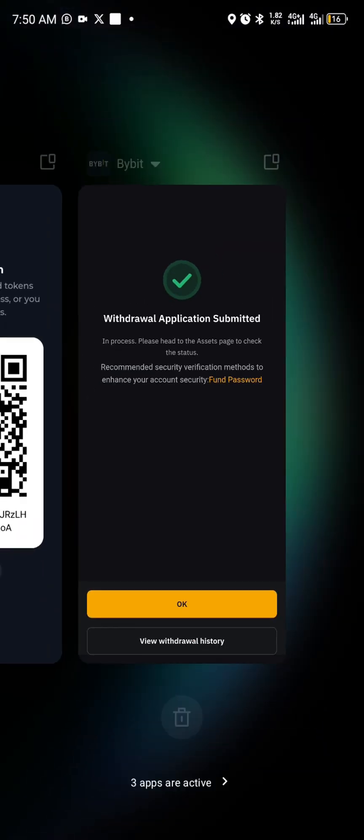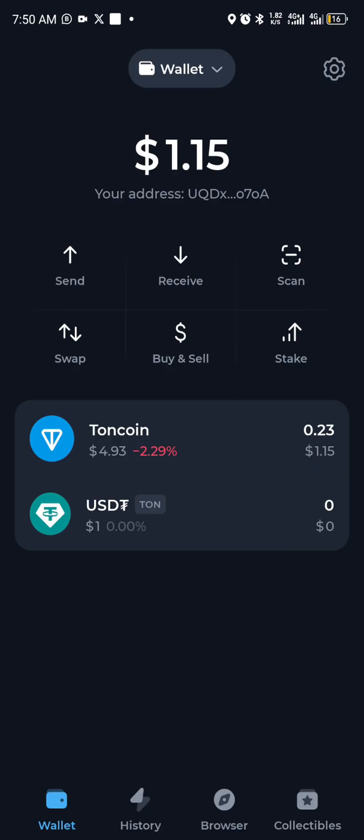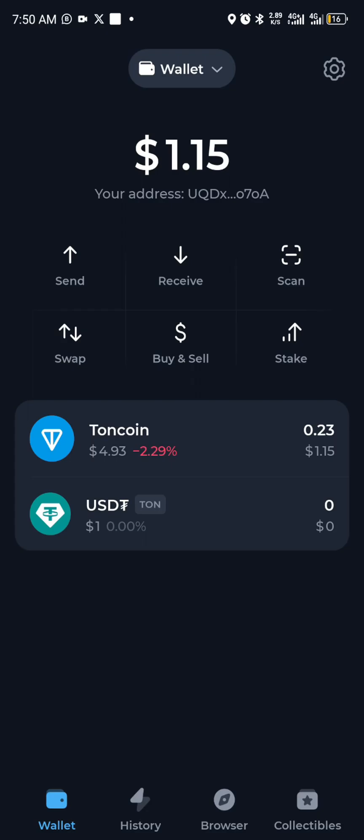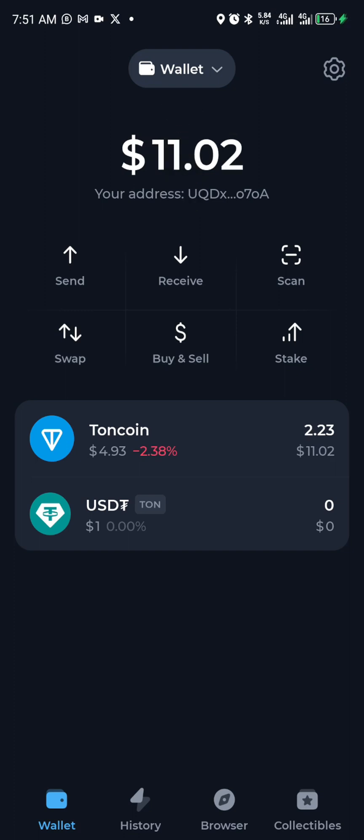Now that we've withdrawn, let's go back and check if it's on the wallet already. Sometimes you may have to wait a few minutes to get a notification. It's arrived — our deposit is here, we have 2.23 TON.